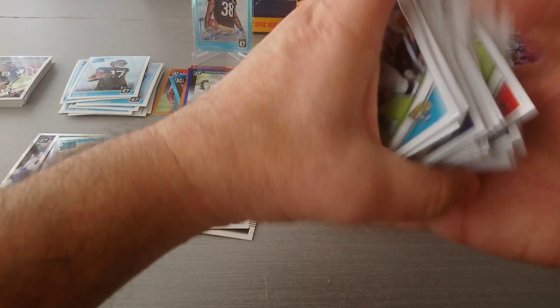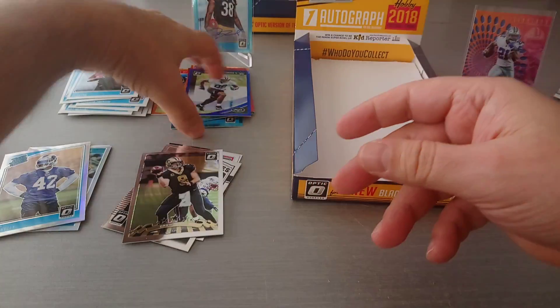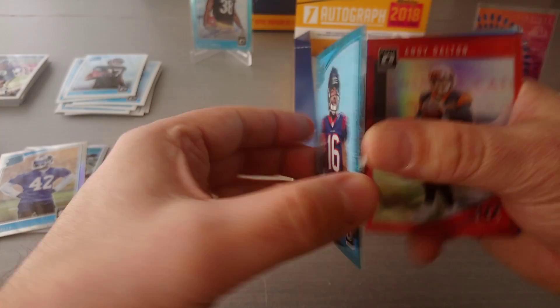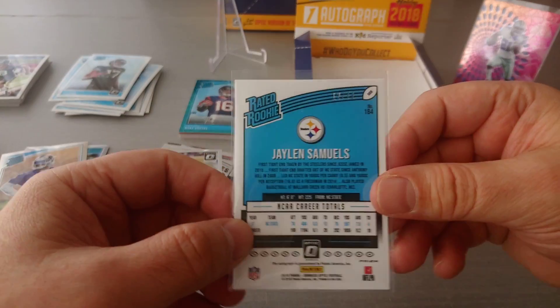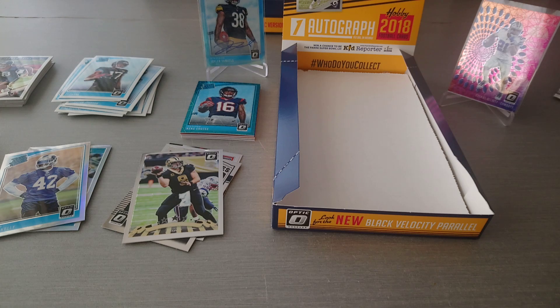Box number three from Donruss Optic. Three prisms, these are our inserts, and these are our numbered cards. Not bad at all - orange, green, Kiki Coutee is my favorite, not numbered but a beautiful card. And the highlight of the box - this beautiful Illusions for Zeke. Plus Jaylen Samuels auto 12/75 - the box! I hope you've enjoyed it. Don't forget to like, subscribe, hit that bell for notifications, share the video with your mates. Until then, take care lads, tara for now!